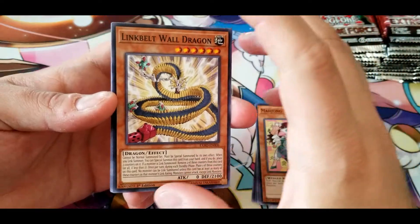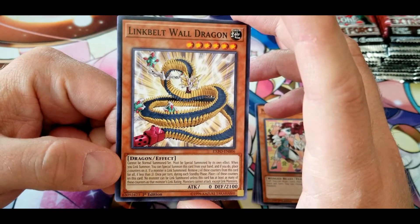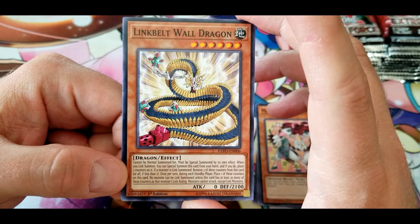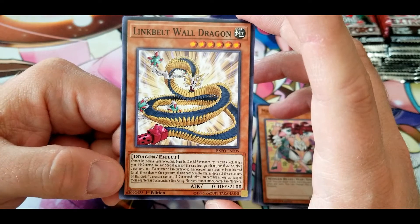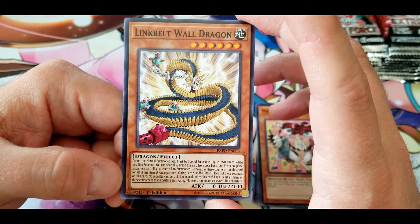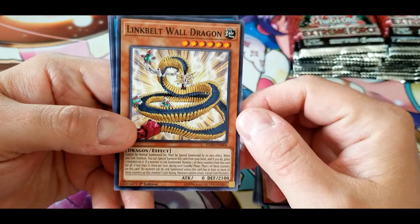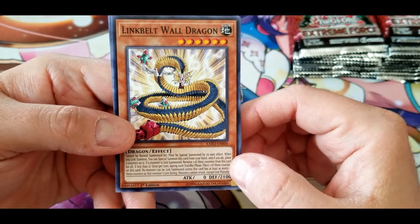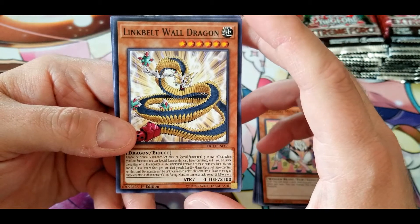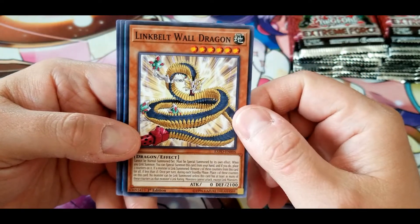Link Belt Wall Dragon: cannot be normal summoned or set, must be special summoned by its own effect. When you link summon, you can special summon this card from your hand and place two counters on it. If a monster is link summoned, remove two counters from this card, or all if less than two. Once per turn during each standby phase, place one counter on this card. No monster can be link summoned unless this card has at least as many counters as that monster's link rating, and monsters cannot attack except link monsters. Honestly not sure how I feel about this — it seems intended to stop chaining out link monsters very quickly, but it's also stopping everybody from attacking. You'd need your own link monster to summon it — not sure what the point is.